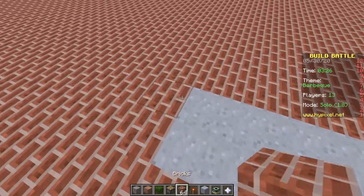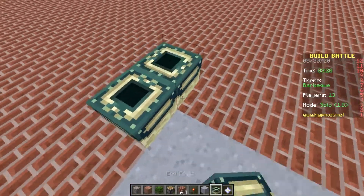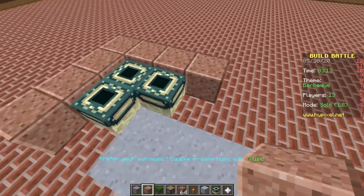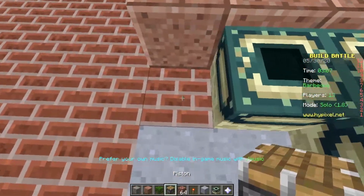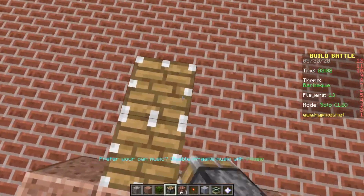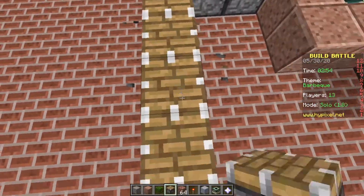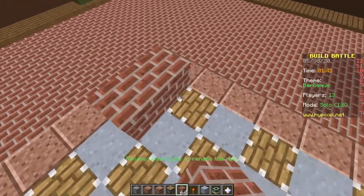So that's gonna be our base, and then we're gonna have a little platform here. Oh, I wish I had slabs — oh, how much I wish I had slabs. Okay, this is the best I can do for like wooden flooring. Oh no no no no, why?! Okay, now the actual problem is how am I gonna make the barbecue? I'm gonna make a grill.